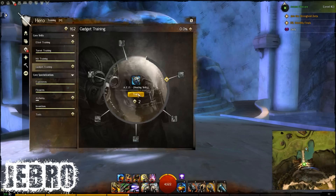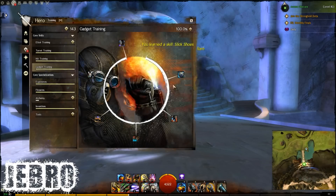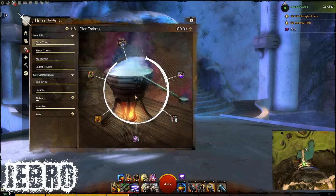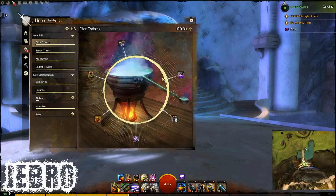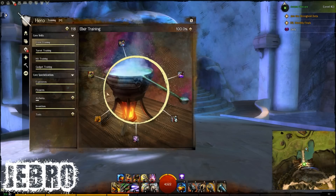If we go to gadgets, the AED is a heal in the gadgets tree. So it's any utility — imagine if you're a guardian and you've got shouts, all your shouts will be here. Same as a warrior, elementalists, glyphs, anything — any utility wise, it will be in this circle. It looks very nice as well. The illustration is quite cool and it will pertain to your class. As you go around the circle and progress around it, the hero points you need to assign to those skills will go up. The elite is obviously going to be the last one because that's the mega skill — so that would be the most expensive.